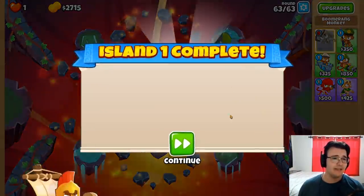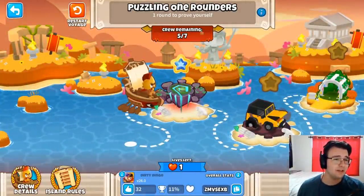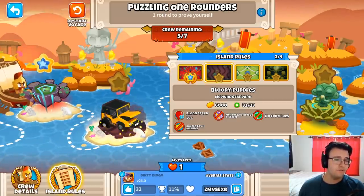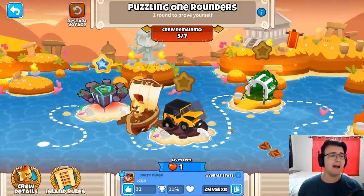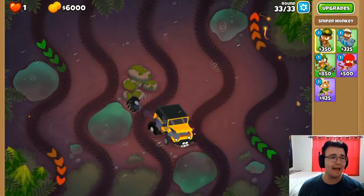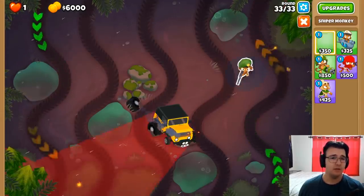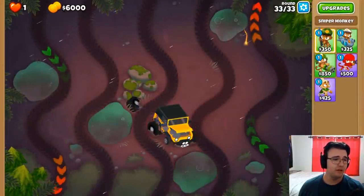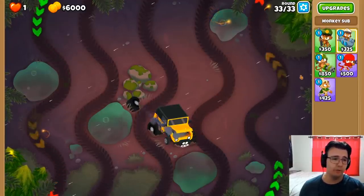One challenge down, but now we have fewer towers to take on the next challenges — that's what I like about this, it's actually unique. Five out of seven crew remaining. The crew going away is only a hallmark of Extreme Odysseys, which is what I'll be playing for the most part. Extreme Odysseys are really interesting; when they came out I was still on my big break from Bloons, but I did come back to play it. I thought it was interesting but too easy — way too easy. But now that they're custom challenges, it's way more interesting.